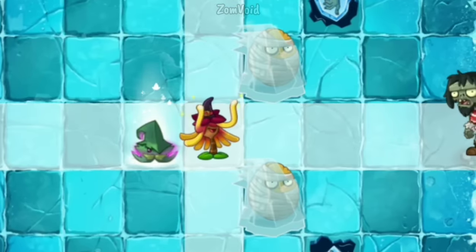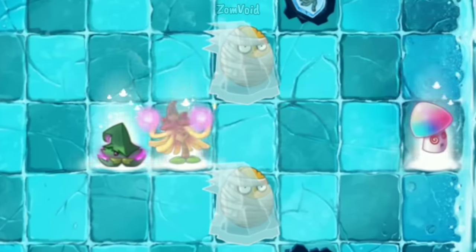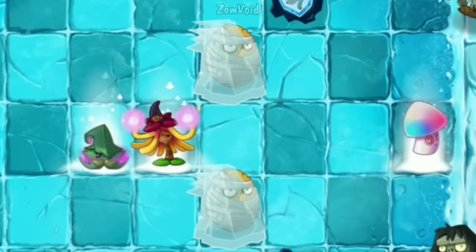When Witch Hazel is level 7 or higher and boosted by enchantment, then you give her plant food, she will turn the zombie into a Hypnoshroom instead of a Toadstool.